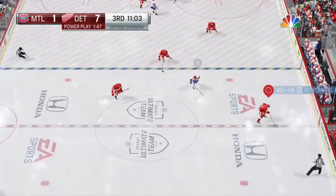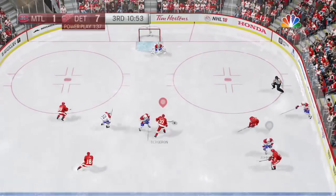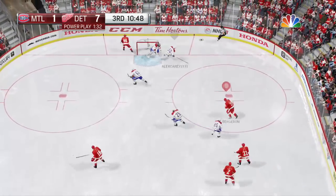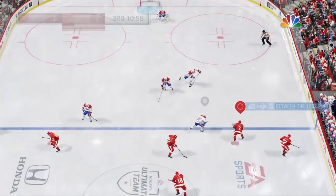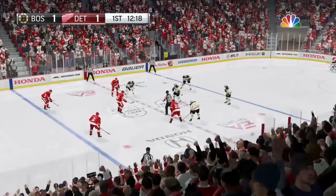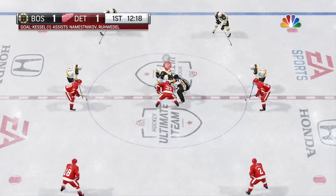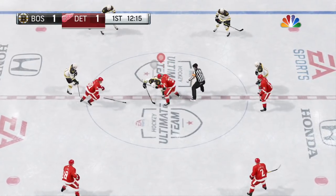Drop passes involve letting go of the puck so the person behind you can pick it up — done by pressing L2 and R1. They're most useful in the offensive and neutral zones. In EA Sports Hockey League, make sure your teammate knows you're doing a drop pass so you don't catch him by surprise — unless you want to, then go for it.